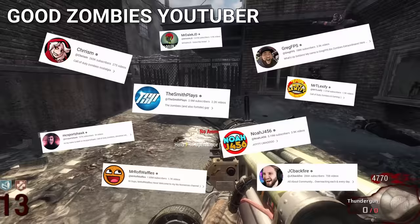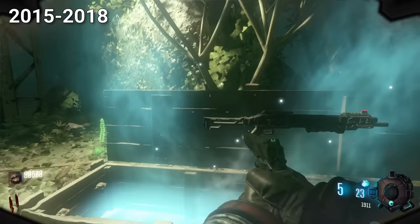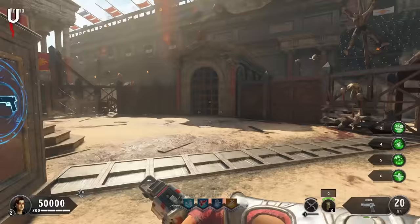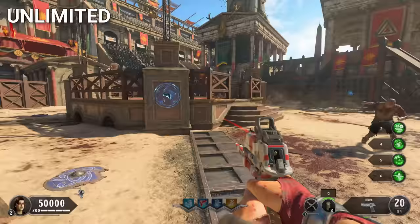The years 2015 to 2018 is probably the most loved time period in Zombies history. If you played Zombies during that time, then you know — it's just the all-time peak. Unlimited Sprint is a quality of life feature that was first added in Black Ops 4. Comparing games with this feature and without is like night and day.